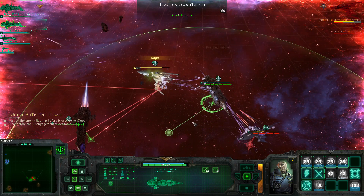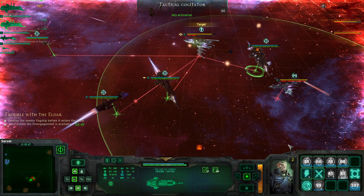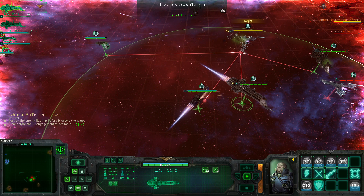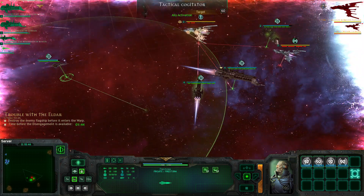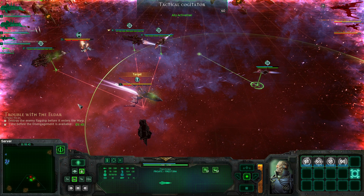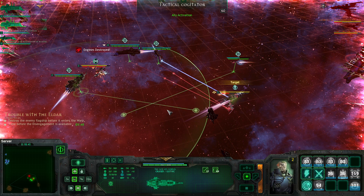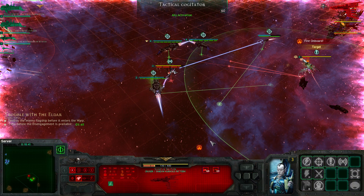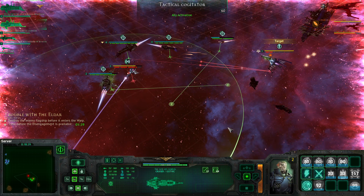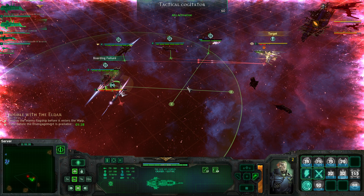I got boarded twice — first time a failure, second time a hit. I also have a fire onboard to deal with. But I'm doing quite good damage on the flagship. I want to get a primarily charged shot on him — engines hot, he's almost down.